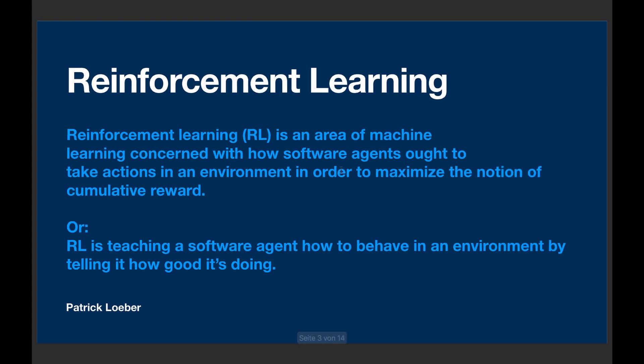Let's start with a little bit of theory about reinforcement learning. According to Wikipedia: reinforcement learning is an area of machine learning concerned with how software agents ought to take actions in an environment in order to maximize the notion of cumulative reward. In other words, reinforcement learning is teaching a software agent how to behave in an environment by telling it how good it's doing. We have an agent — our computer player — then we have an environment, which is our game. We give the agent a reward to tell it how good it's doing, and based on that reward it tries to find the best next action.